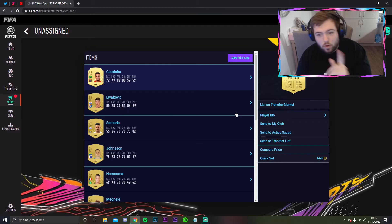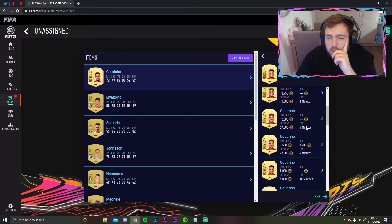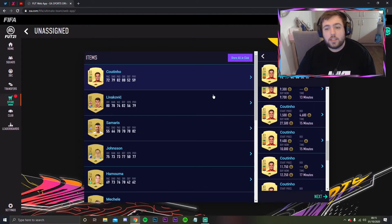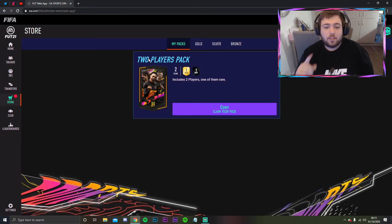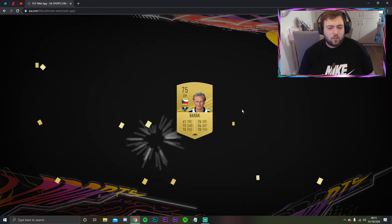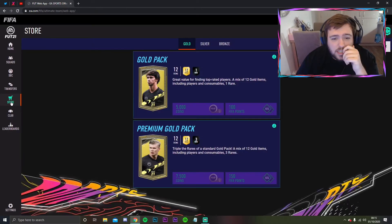The last gold players pack - Coutinho, 83 rated! That is not bad at all. I wonder how much he's selling for right now - 10k, 9k? Might keep hold of him. 83-rated Coutinho for Barcelona, and a CAM position as well. I'll happily take that. All sent to the club - that's a decent little pack opening. This last one might be even better... it's going to be rare... got a rare silver and a non-rare gold. So Coutinho was actually our best pull.